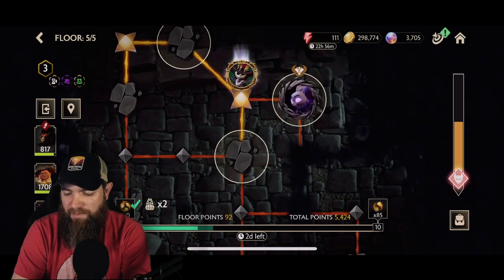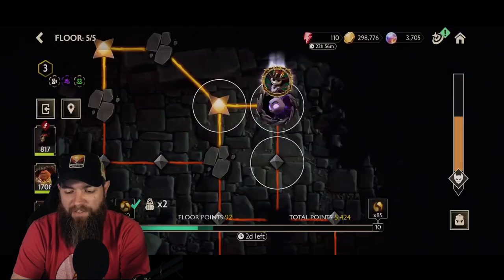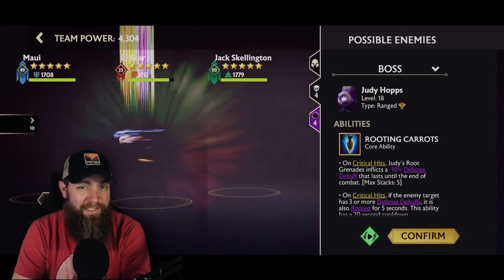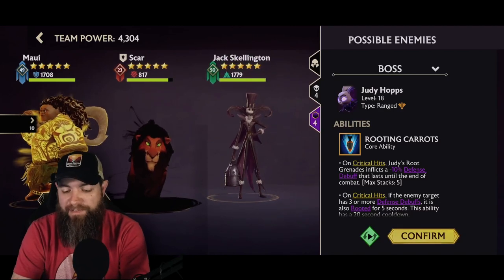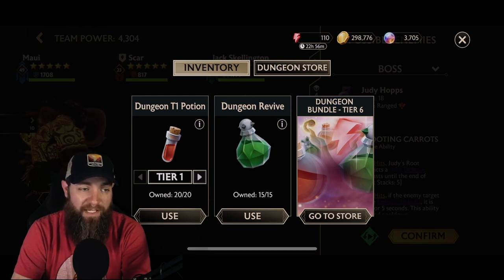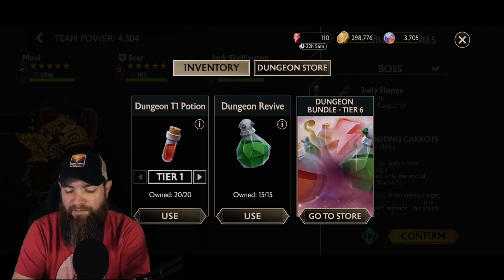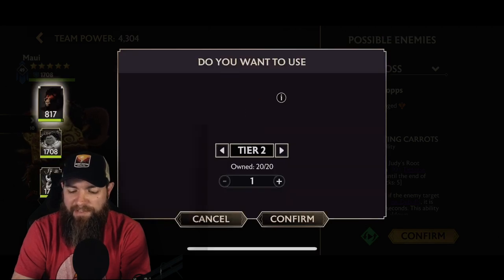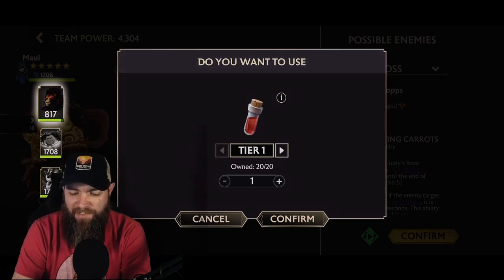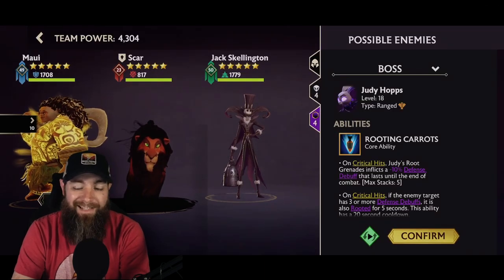We've found the boss — on floor five you'll face the boss. Before entering, I notice Scar's health is a bit low, so this is where potions come into play. Opening items, I have two types: the dungeon revive for bringing back a fallen character, and regular potions in Tier 1, 2, or 3 — each tier heals progressively more. I'll use a Tier 1 potion on Scar, confirm it, and he gets his health fully restored. Ready to go into the boss battle.